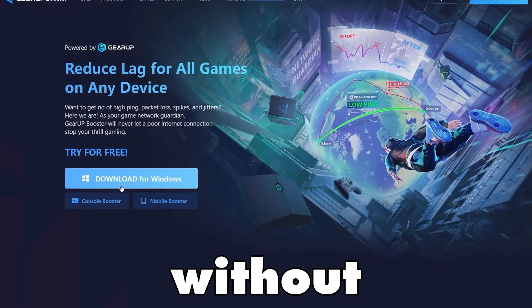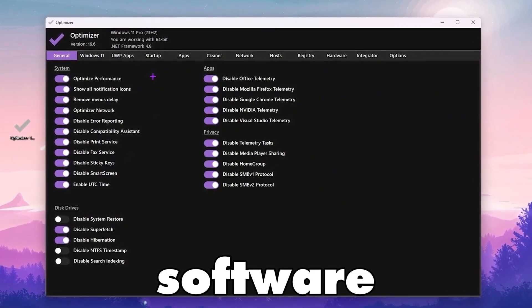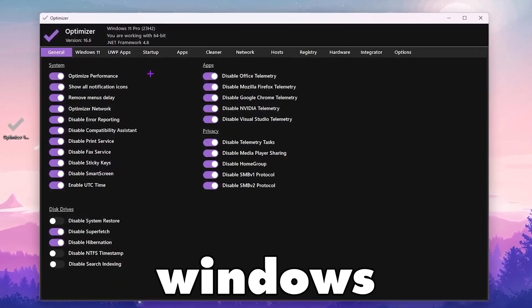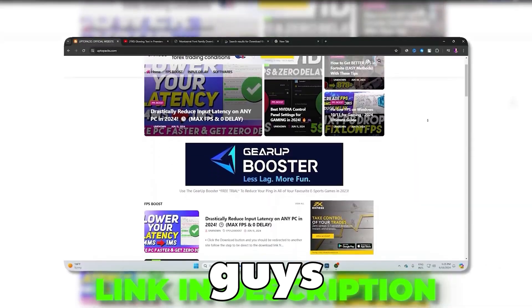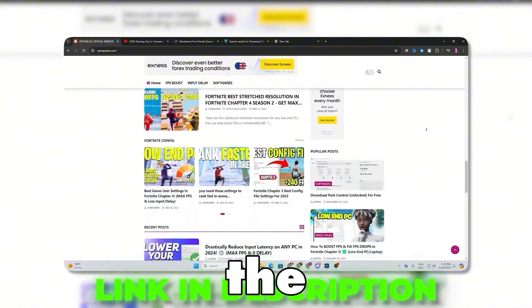You need to download the updated variant of the optimizer on your PC. This software will help us optimize our Windows for the best gaming performance. You can find the download link in the description — simply go there and download this optimizer on your PC.